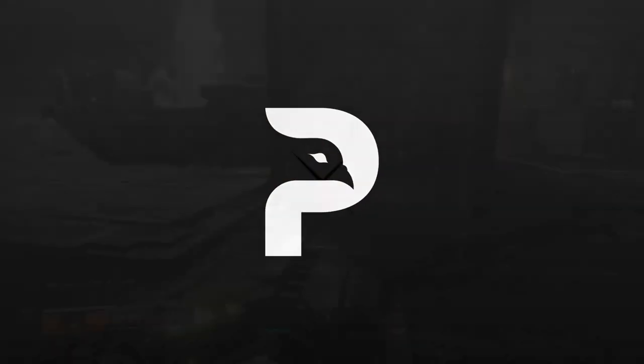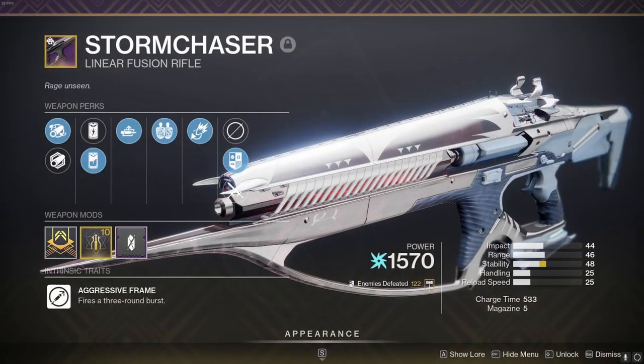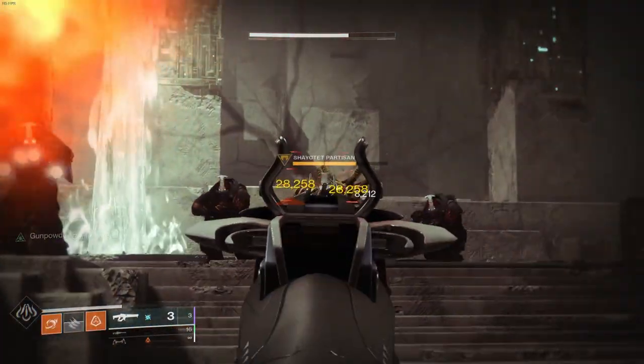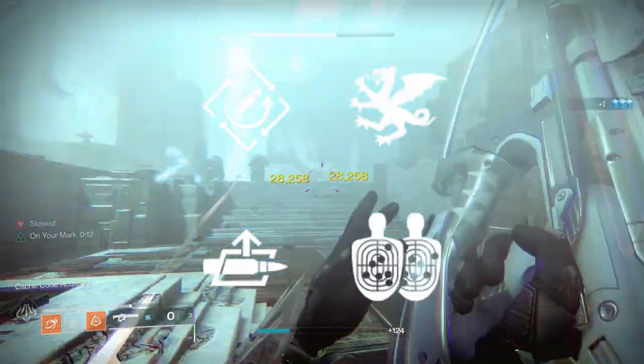Lastly for the legendary loot, expect this to be crucial for those day 1 damage checks — the Storm Chaser Aggressive Linear Fusion Rifle. This drops from either the Vault encounter, or the final boss fight from the Grasp of Avarice Dungeon. Try to lock in a roll with any combination of Rapid Hit or Autoloading Holster, and Vorpal Weapon or even Firing Line.